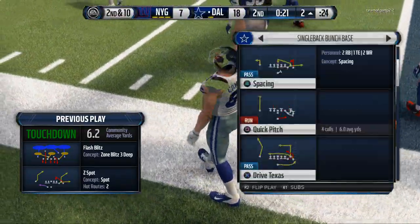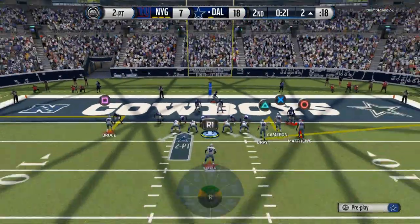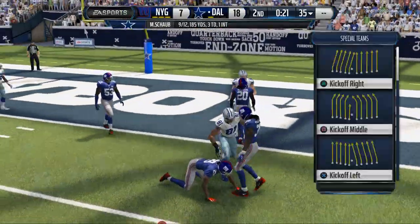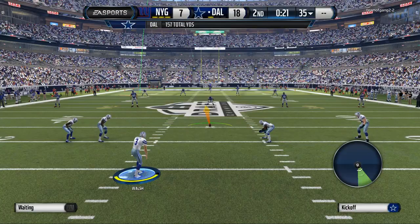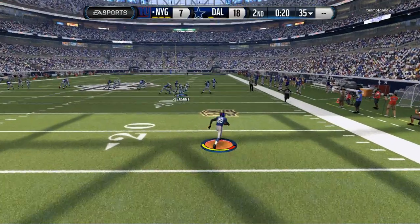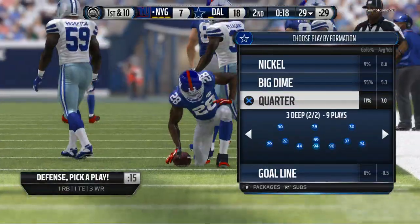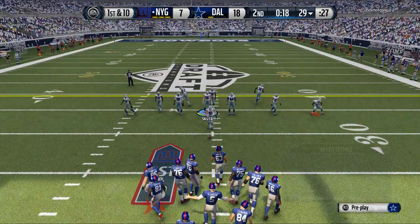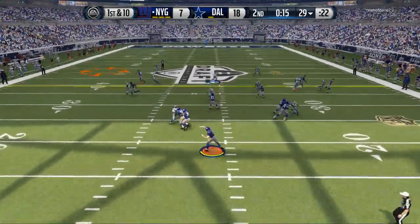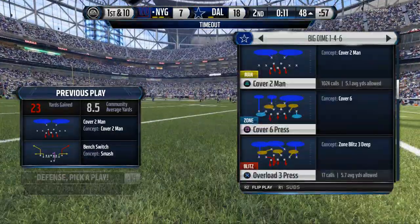Now we have an opportunity on offense to check down into the single-back bunch — I'm really comfortable with this formation and we have some pretty good audibles from here. We check down to Jordan Mateus unfortunately, and he doesn't catch it. This is a really good position to be in going into halftime though. He's going to come out of half with the ball, so we have to keep everything in front of us — cannot give up a touchdown, can't even give up a field goal. On the very first play he gets a 30-yard dot to Brian Finneran.